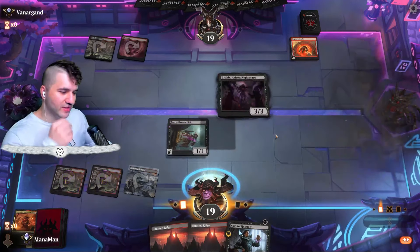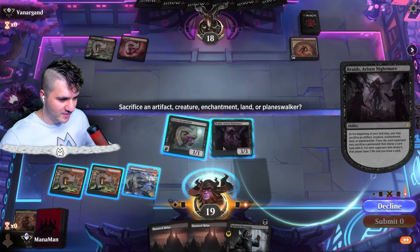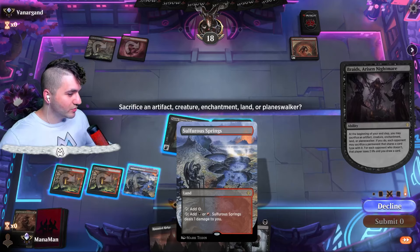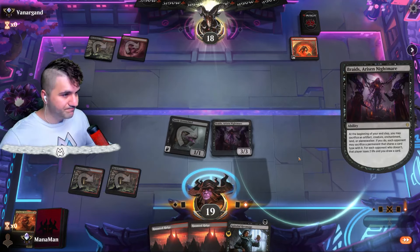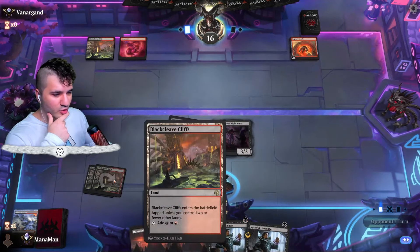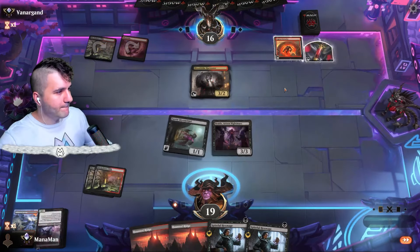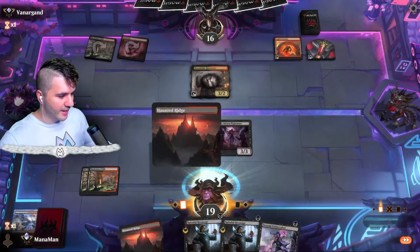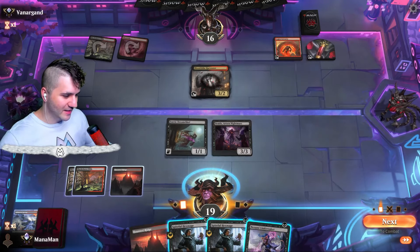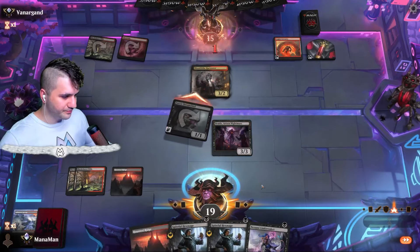I think we can still do this. We'll just wait on the Spiteful Hex Mage — it just is what it is. This might seem a little crazy but I'm going to sacrifice the Sulfuring Springs. I don't think we need a ton of land in this deck, so you can be pretty aggressive with Braids on lands. There's no way they're gonna let me do that. Bloodtide Harvester — alright, here we go, triple one-drops. I'm not going to trade with Braids, it's just not very good.